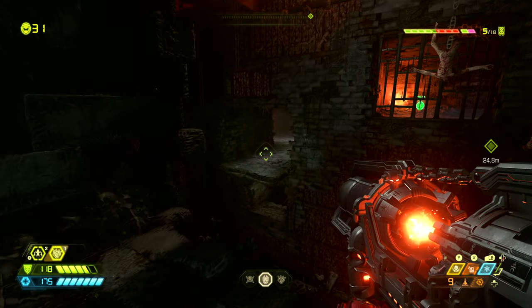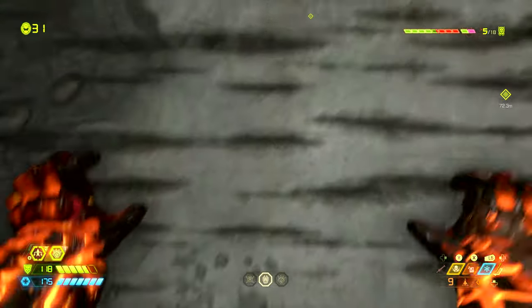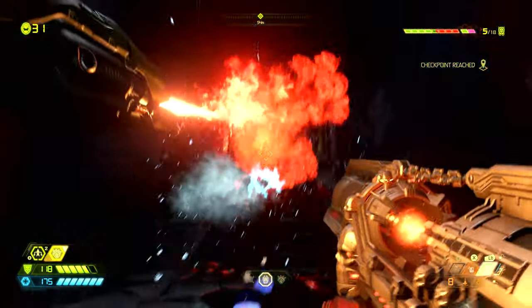Now we go back to that arena room where we just dropped down. Instead of going to the left for the secret we want to go to the right for the mission. We can jump onto this climb wall and jump up into this area here, and once we get to the top there will be a battle on our hands.